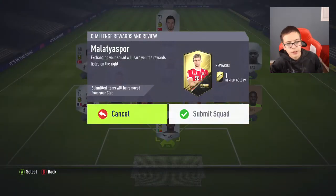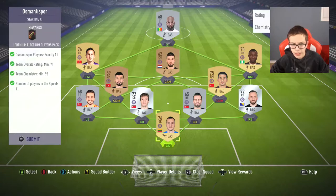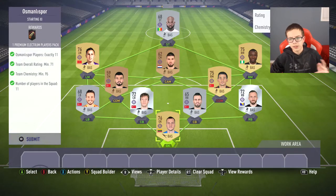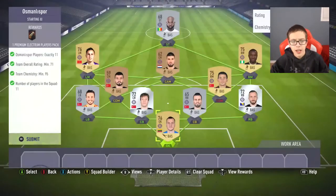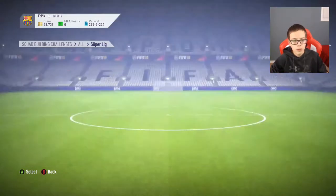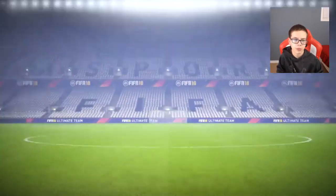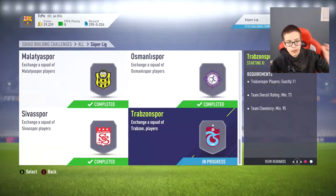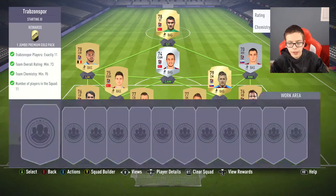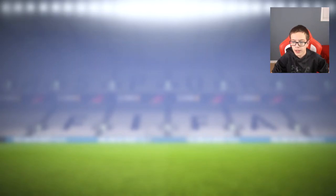For Team of the Year, the way it should work — like it did last year — is they'll probably come out with defenders and goalkeepers first for two days, then midfielders the next two days, then attackers the next two days, and then all of them together after that. I'm going to wait until all of them come out to do a big pack opening, because I feel like there's a better chance when they're all in packs. Team of the Year should start Monday or Tuesday, and by probably the weekend it should have the full team available.